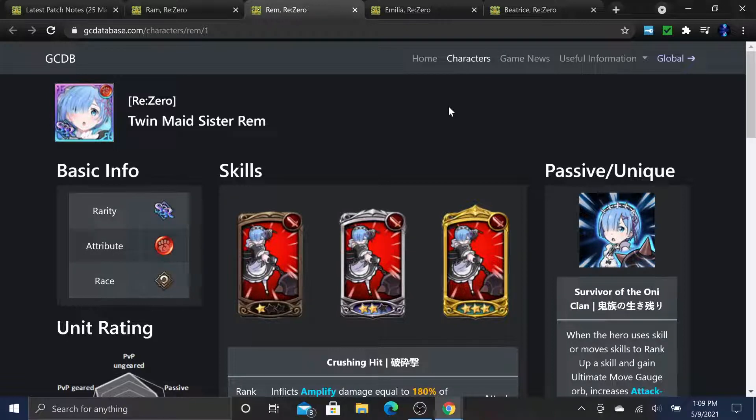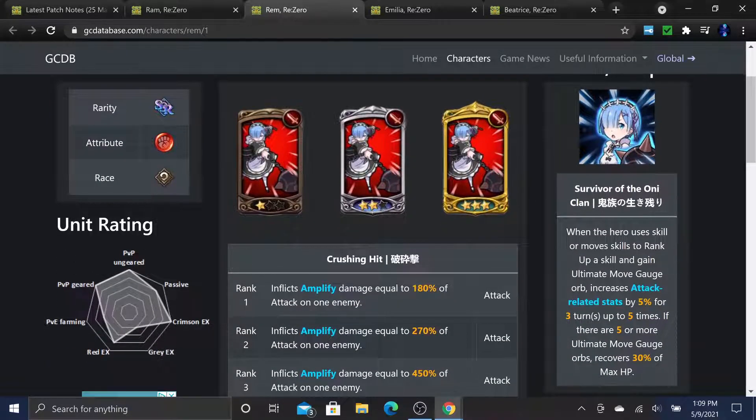Now let's look at REM - twin sister of RAM - red twin maid sister REM. Her passive, 'Sister of the Oni Clan': when a hero uses skills or move skills to rank up a skill and gains ultimate move gauge, increases attack-rated stats by 5% for 3 turns, up to 5 times. That's a 25% total increase to attack-rated stats if you fill her passive all the way.